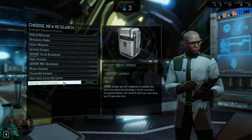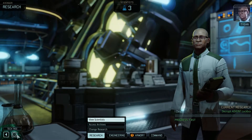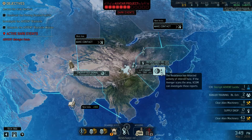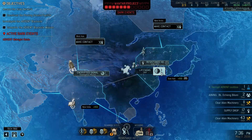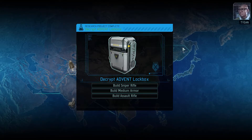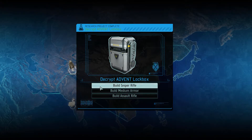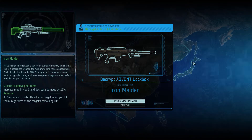We've got a repeater and at last — praise glob — we have a stock. So we've got somebody now who can deal guaranteed damage to something. Muton autopsy — that's going to be very important for us. And an Advent breakdown of the surge. 186 supplies. Five days till magnetic weapons. I'm pumped — I'm frothing with excitement.